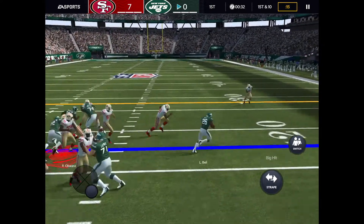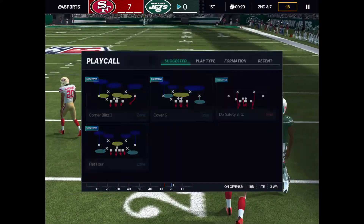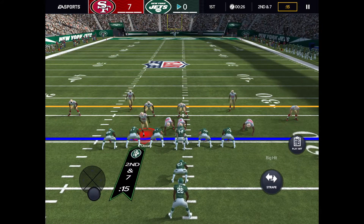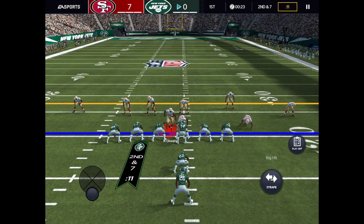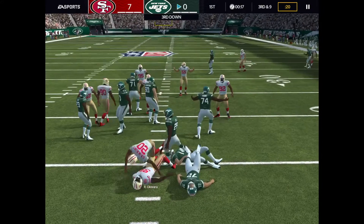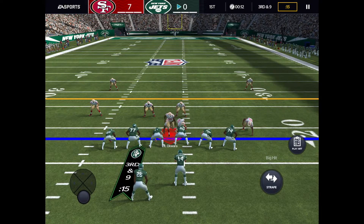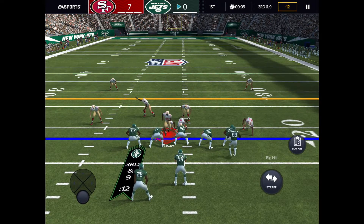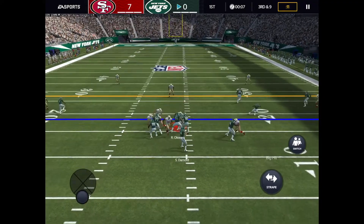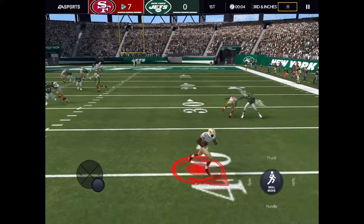Okay, let's see this — bro, Leveon Bell just straight up stiff-armed my Reggie White, oh god. I always like to go right next to where the center is because when you put the D-lineman there, he usually gets right through and gets a sack, so that's why I just like putting him right there. We did get the pick but I want to do like a full drive.